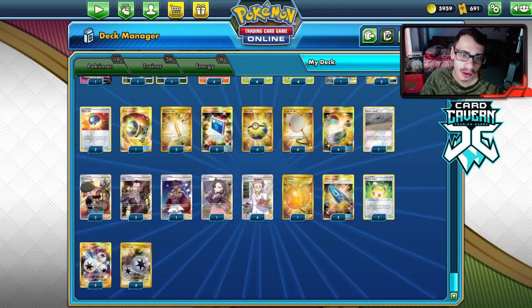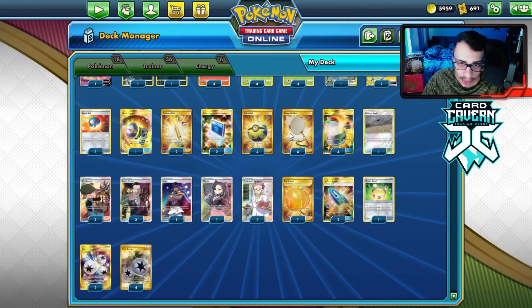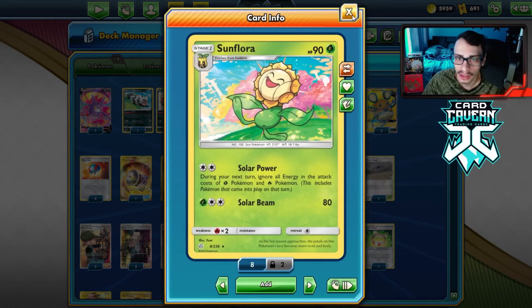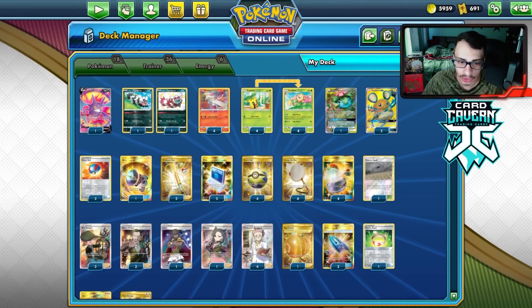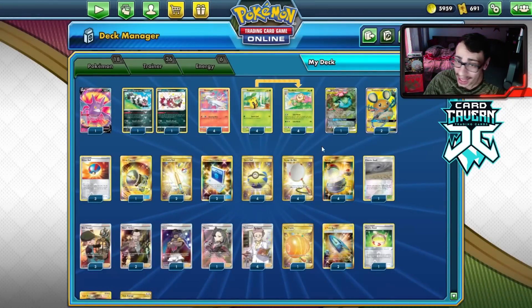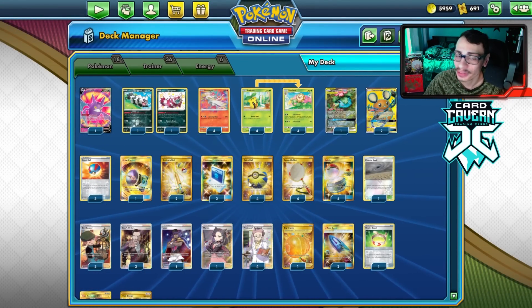The items include Great Ball, Cram-o-matic, Quick Ball, Rod to get your stuff back, Great Catcher, and two Boss — I wouldn't mind maybe playing a third Boss. Four Nets for the Goons, four Switch. One of the reasons I'm playing a lot of switch-outs is because Sunflora can get stuck, or you need to move Reshiram after you attack. If you can't move Reshiram, you're kind of stuck. Snivysaur is another Pokemon that can get stuck in the active. We don't play any other energy — just Triple and Twin for the Sunflora to attack.